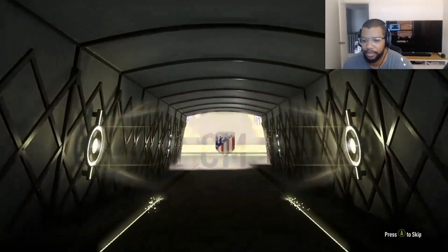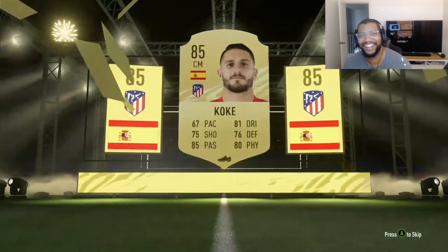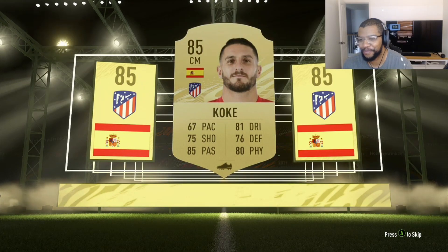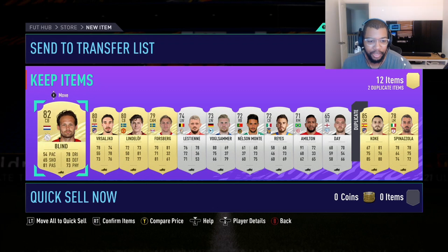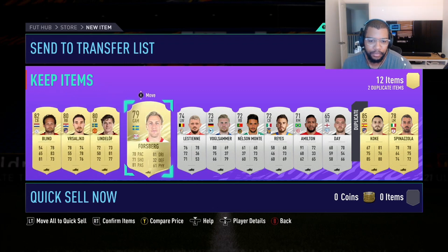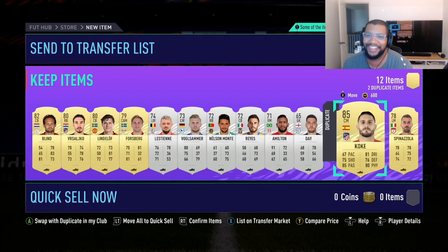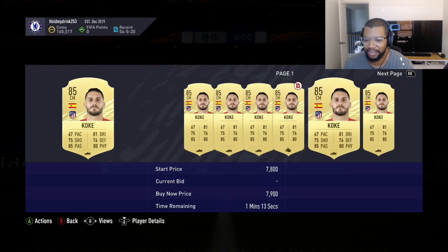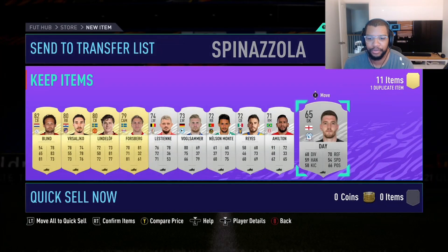Okay, we get a board. Spanish center mid - oh, is that Koke? I already have Koke. I don't remember if the other one I have is tradable - I hope it's tradable because I don't want to give that card up. So blend - okay, nothing crazy. Please tell me he's tradable. Yes! Not losing too much on that, I can at least get seven or eight k for this guy. I'll take that.